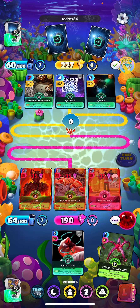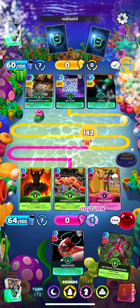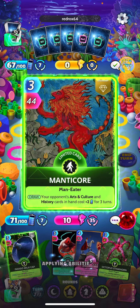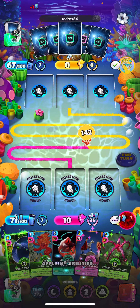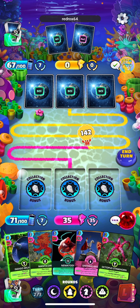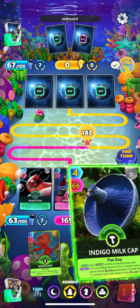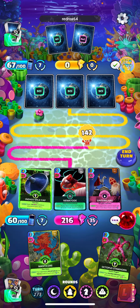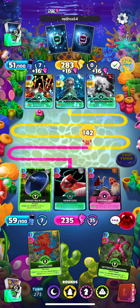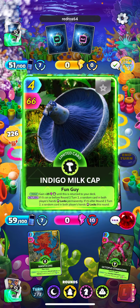He's coming out the gate strong. QR Code did me dirty — hit me over a hundred, so starting a little behind. Manticore did hit one card though, so I'll take it. We're probably not winning this round, so not going to try super hard. He's got the jump on us at 226, so let's let him have it.